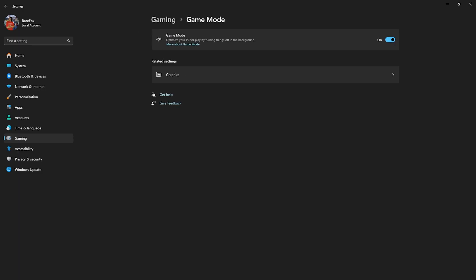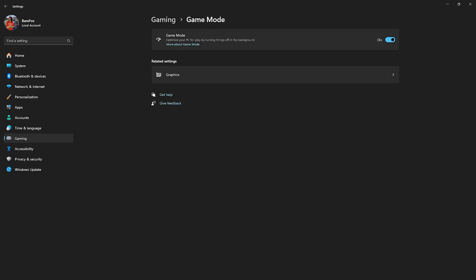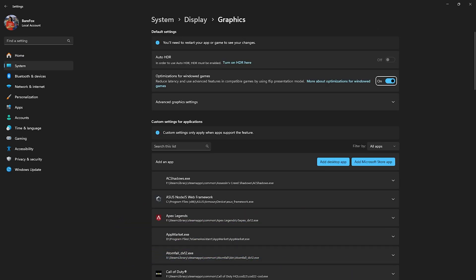After that, go back to Gaming, head over to Game Mode, and simply turn it on. Game Mode will help you disable unnecessary notifications as well as background applications to optimize your performance. After that, click on the Graphics Settings and enable Optimizations for Windowed Games, which will help you reduce input latency by using advanced features.